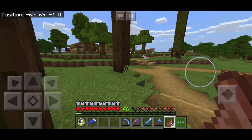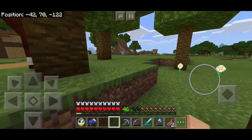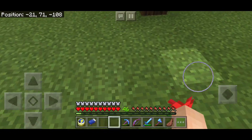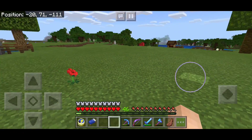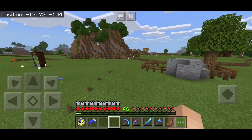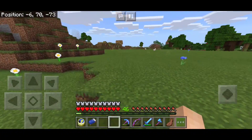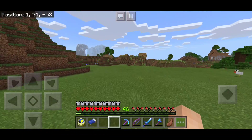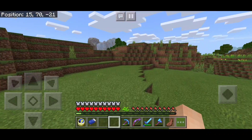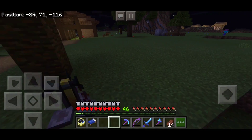I'm going to wait for nighttime to come. I put a flower right beside them so I can know where they are — there are some zombie villagers right here. I'll bring them in one by one. I realize I don't need to go to the nether just yet because I'm pretty sure you can make a weakness potion without a nether wart, so I can get the brewing stand and test that out.